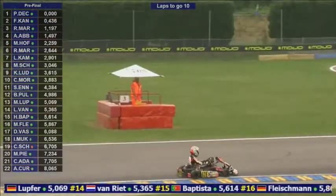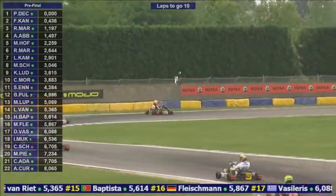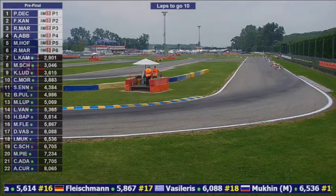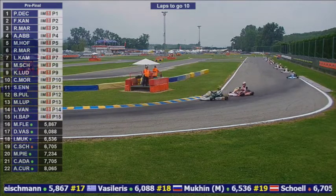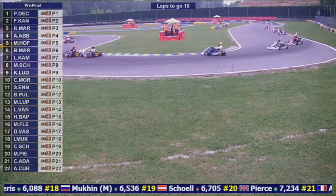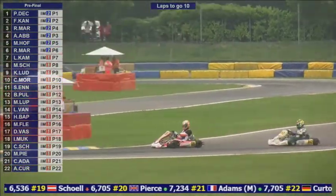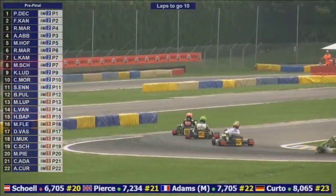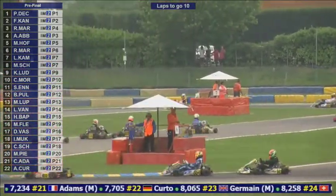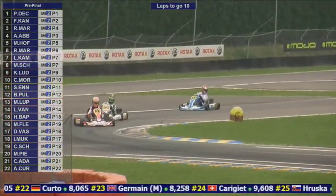Anthony Abbas sits in fourth. He wants to take third and close in on the lead two, but he's not getting his own way. That was a better lap from Paolo Di Conto though — he doubled the gap over French Conchire to just over four tenths of a second. Still all action for third place between Rasmus Markkinen and Anthony Abbas down the inside at turn seven, with side-by-side action on the run towards turn nine. Anthony Abbas has just managed to hold it — a great move.